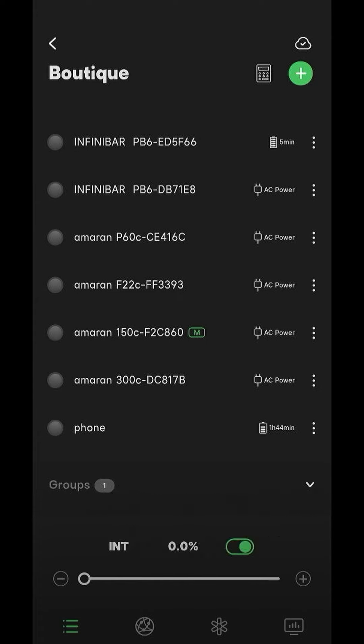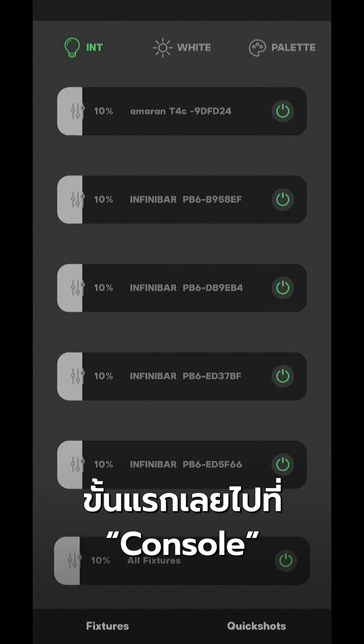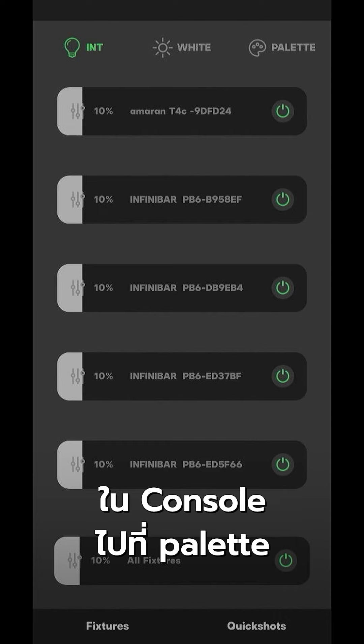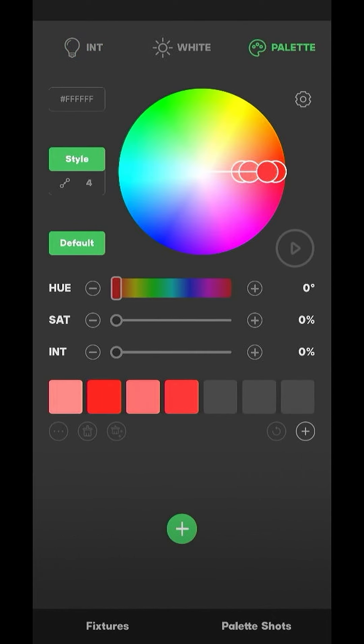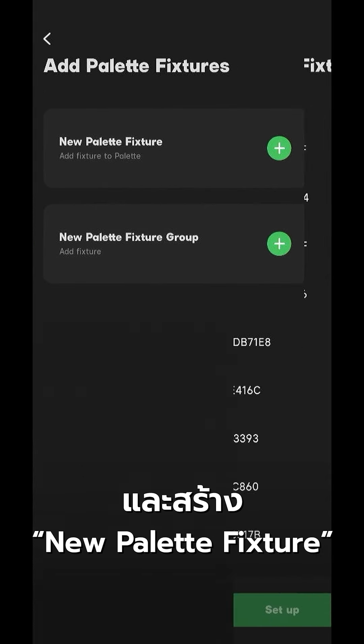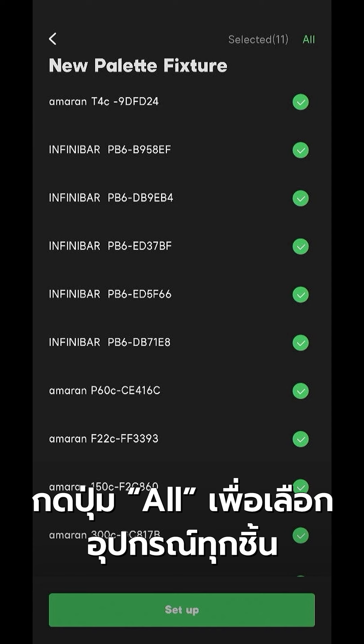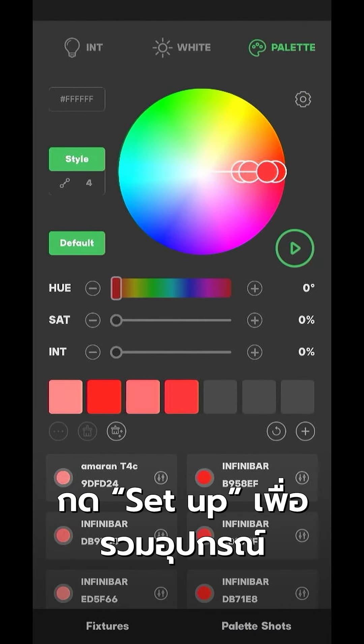The first thing we do is go to our console. On the console, let's go to the palette, and for this palette we can hit the plus sign and create a new palette fixture. Then we press the 'all' key to select every single fixture and set it up.